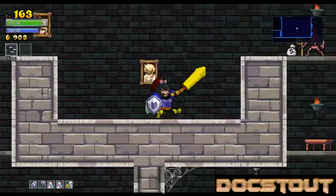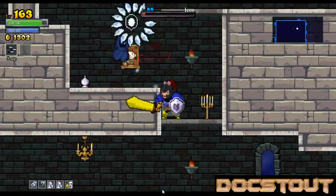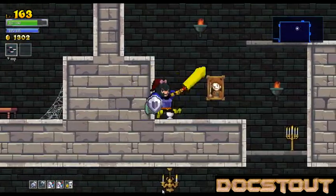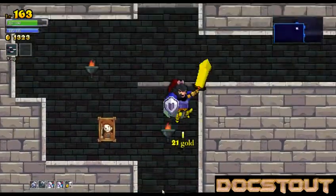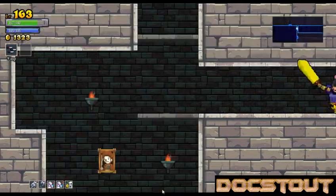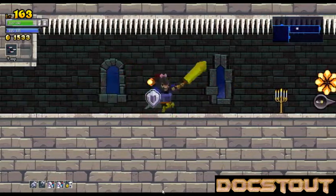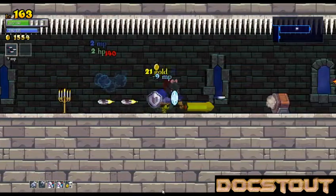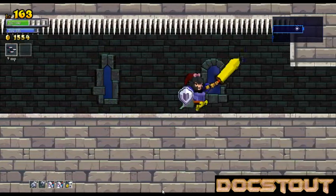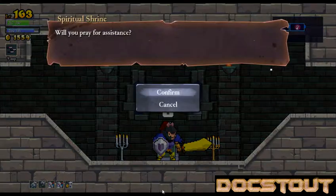I'd love to call that skill, but that dodge was all luck. See? If I were skilled, I would've dodged that one. Oh god, nope, nope, nope. Try that again. Oh, what the hell is this? Let's pray for assistance. Hermes Boots — I'm not sure what that does. That makes me fast. Does it make me fly? It doesn't make me fly. I don't feel faster.